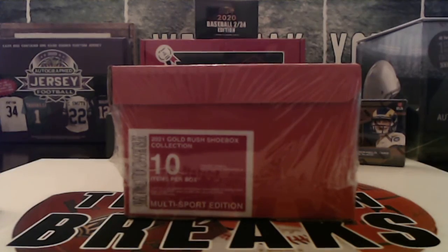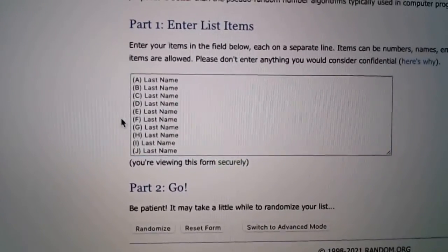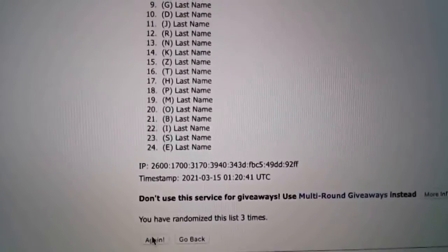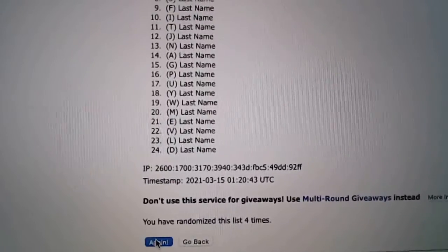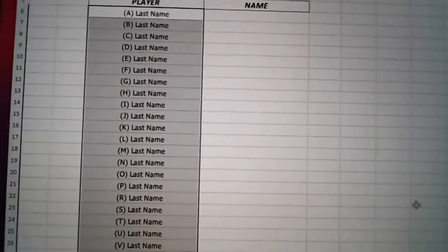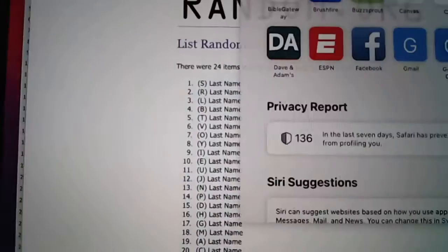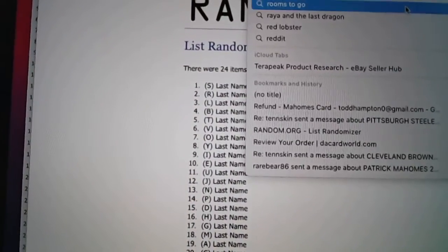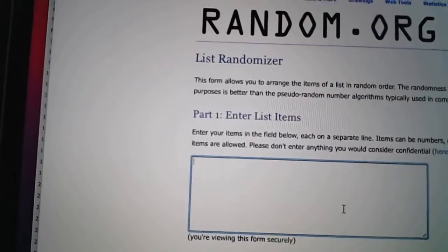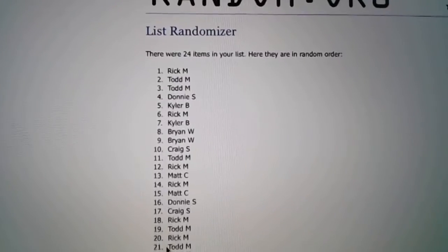Let's go ahead and randomize the letters. We'll mix up all 24 letters and randomize it five times. Every spot gives you two random last name letters — let's randomize this five times as well.